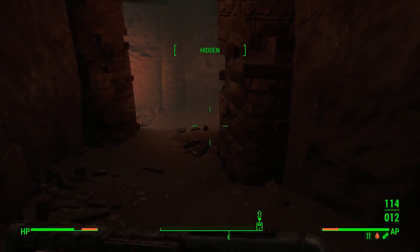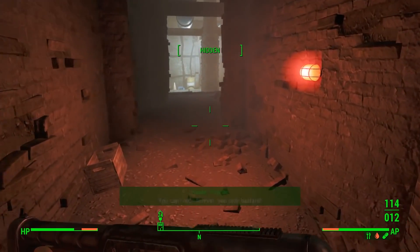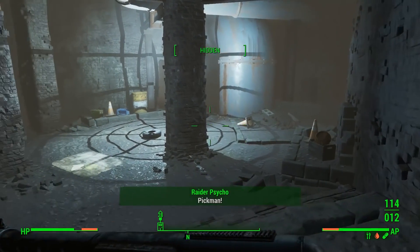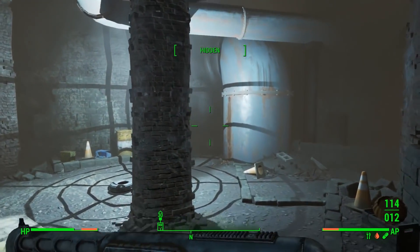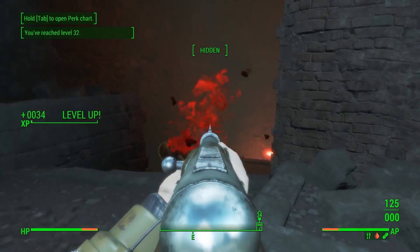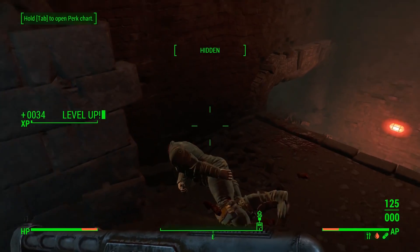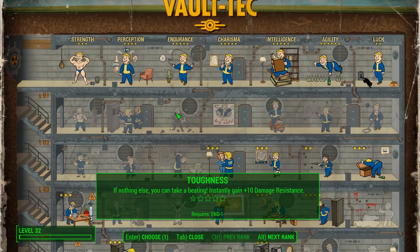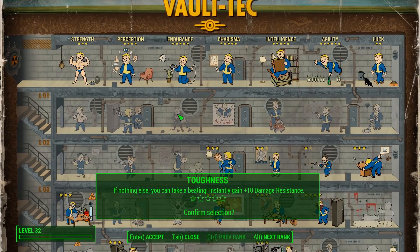Let's try and take these guys out. I leveled up from shooting that guy in the head unawares. What do I pick to level up? So many good options — it's always a difficult choice. How about Toughness — being able to take a bit of a beating? I can't believe I didn't even take one rank of this yet. Ten additional damage resistance — seems like a godsend. I'll definitely take that.